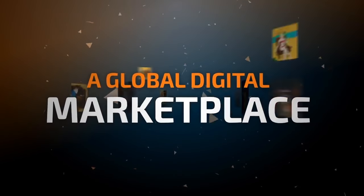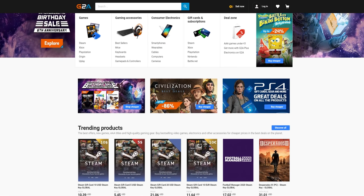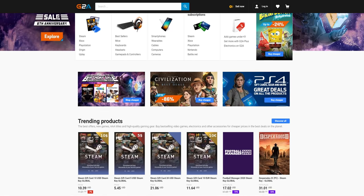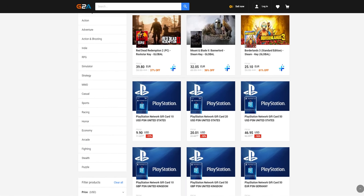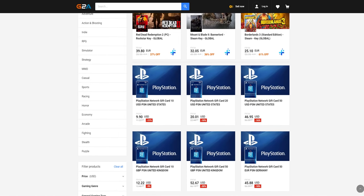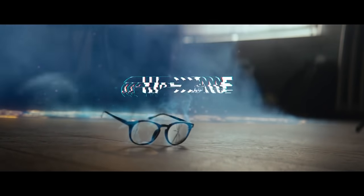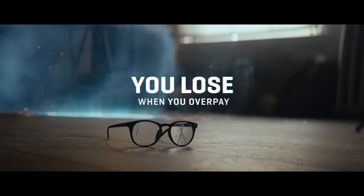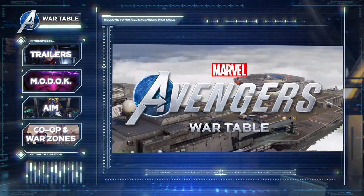Before we do that I wanna give a big shoutout to today's sponsor G2A. If you're looking for a way to purchase the hottest video games without burning a hole in your wallet, you should really consider checking them out. They offer key codes for different platforms such as Steam, PS Network, and Xbox for half the price of the original. So go ahead and seize the win by clicking the link in the description box below.